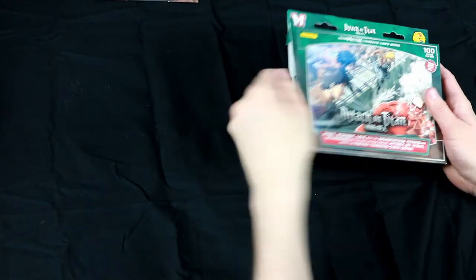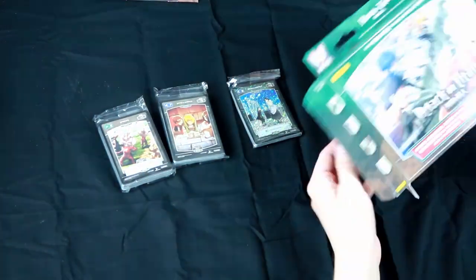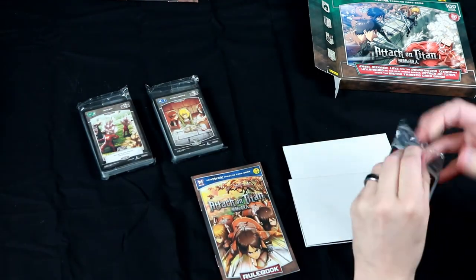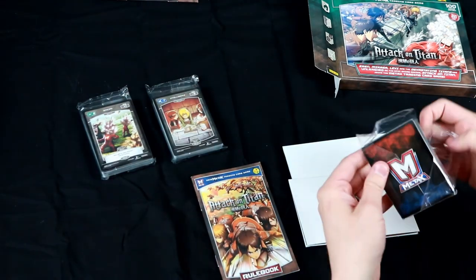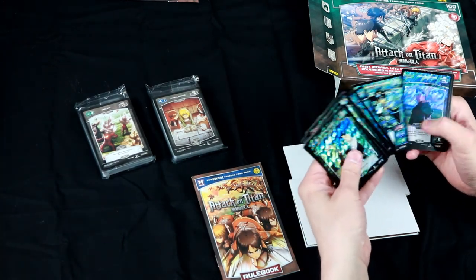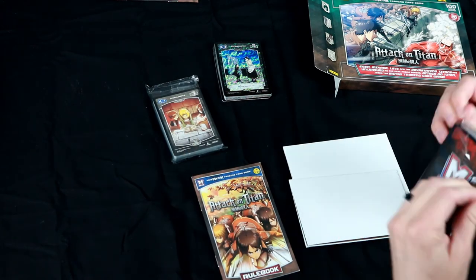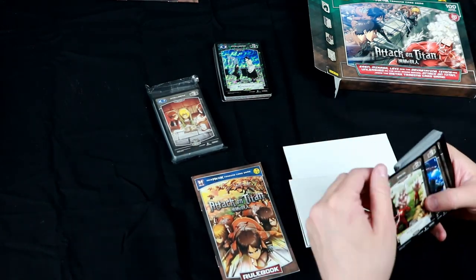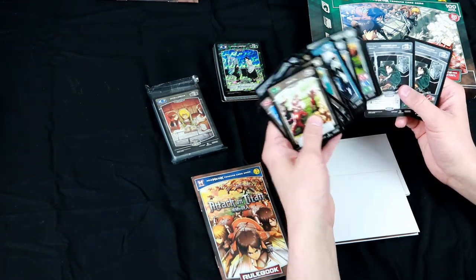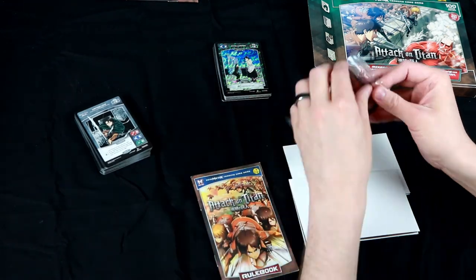Inside this box you're going to find two 40-card decks, one of them based on the scout regiment, the other more of a blend of scouts and titans. In addition, there's a whopping 20 foil cards in here that are just foil versions of cards that you can get in the starter decks, as well as two playmats and a rulebook. These decks include alternate art versions for all your battle cards and events, and you'll also be getting two copies of the starter-exclusive, non-foil promo, Captain Levi, Humanity's Strongest Soldier.